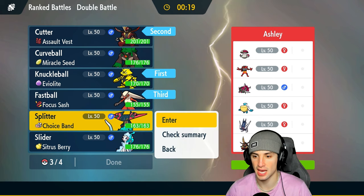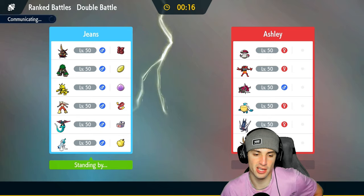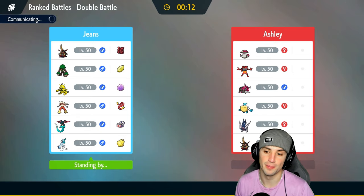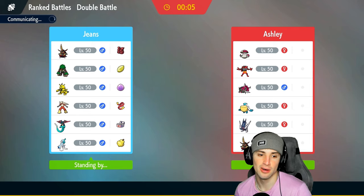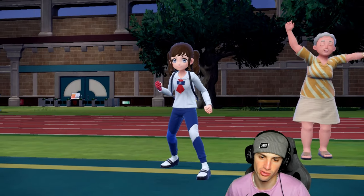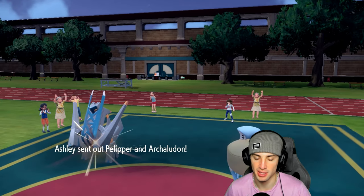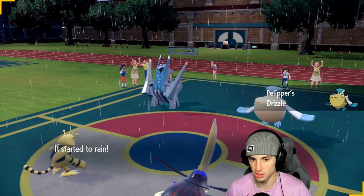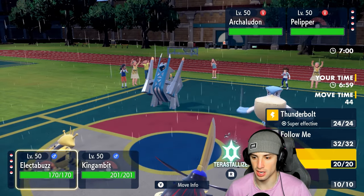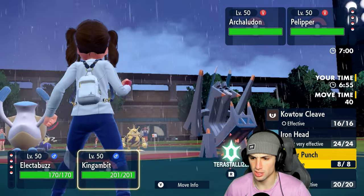We'll go Kingambit, Electabuzz, Blaziken, and last but not least Dragapult — just a fast heavy hitter, can't go wrong with it especially as a late game option. We're 2-0, looking to go 3-0. Rain squads are just an absolute bear in Regulation E — Araquanid on the field is just a superior Pokemon, tough to deal with. They end up going Pelipper and Araquanid for the lead — okay by me, I can Low Kick here. I'm going to Low Kick this Araquanid and Thunderbolt with Electabuzz.